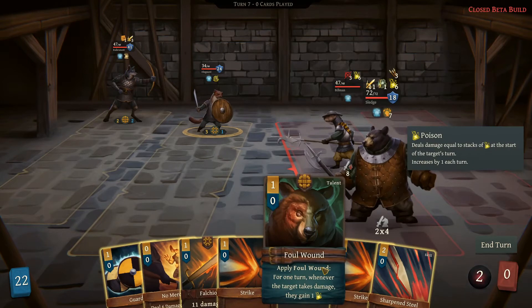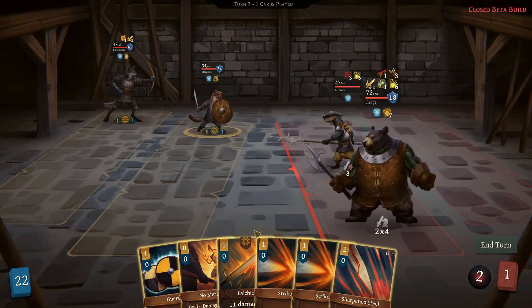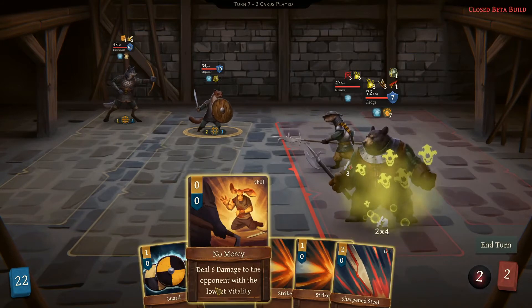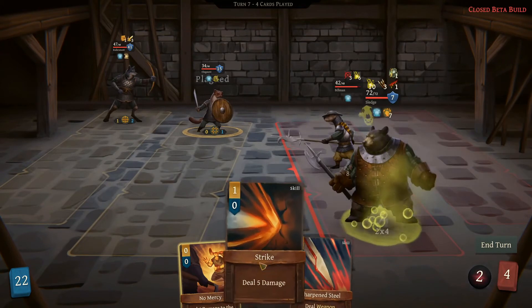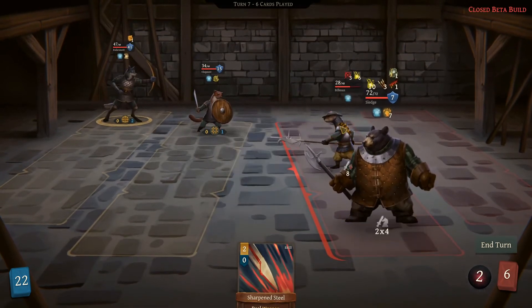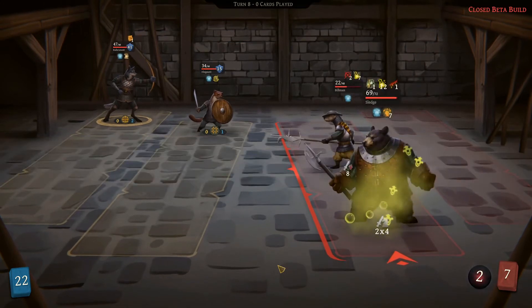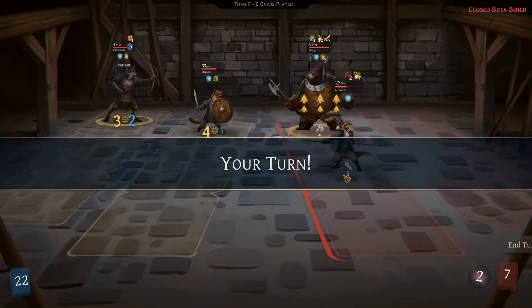So we'll start with foul wind on this guy, then Falcion. He still has the turtle, so then we'll do guard. I guess we'll have to do strikes on the other one then — strike and no mercy. Next turn we will get hit here a lot. Actually not that much — thought it would get worse than it was. We did get hit a little bit but nothing too crazy.